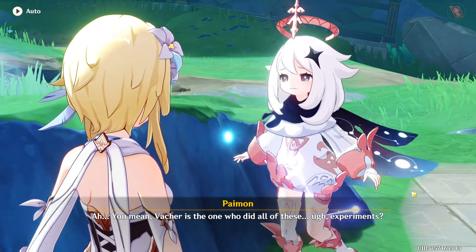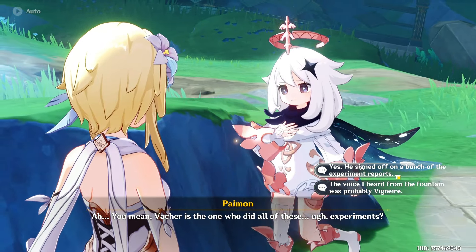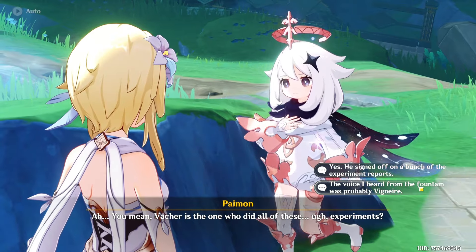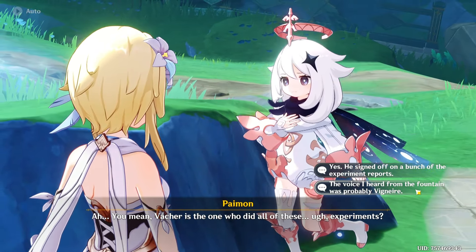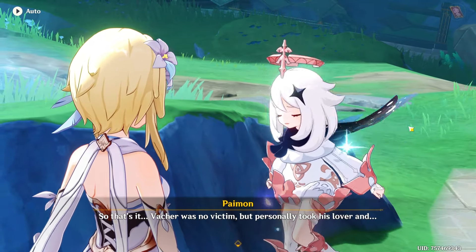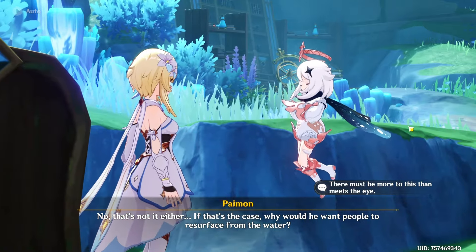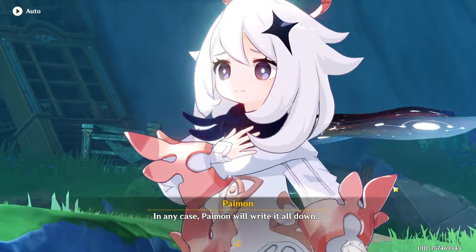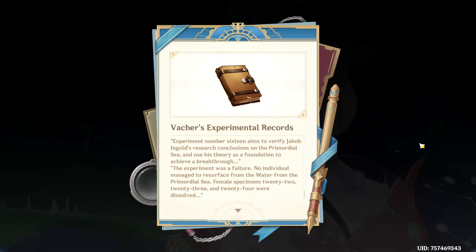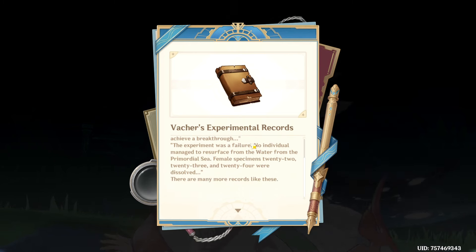You mean Fashay is the one who did all of these experiments? That's probably why he hasn't been found — he signed off on a bunch of the experiment reports. The voice from the fountain was probably Veneer. So that's it — Fashay was no victim, but personally took his lover. No, that's not it either — if that's the case, why would he want people to resurface from the water? There must be more to this than meets the eye. In any case, Paimon will write it all down.